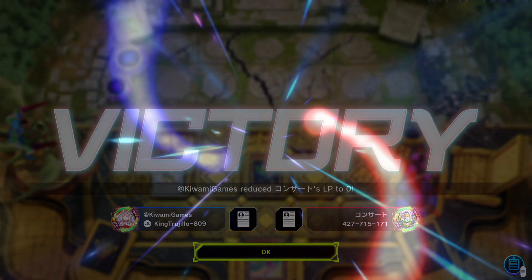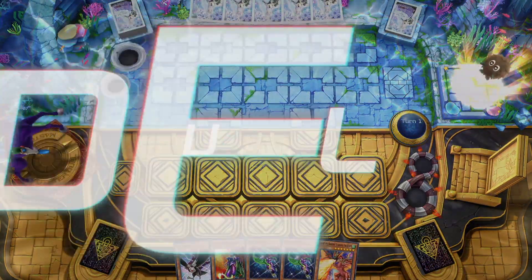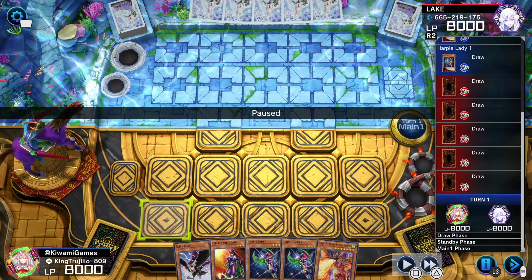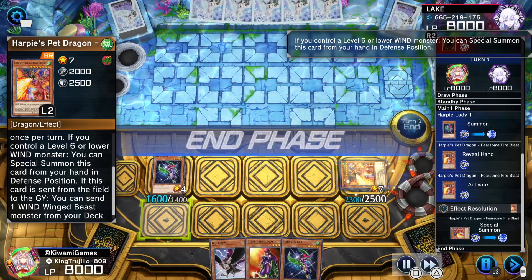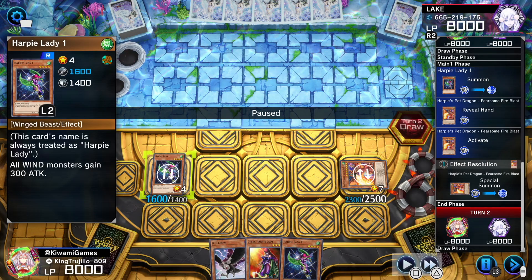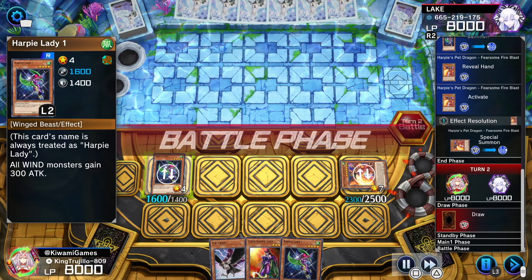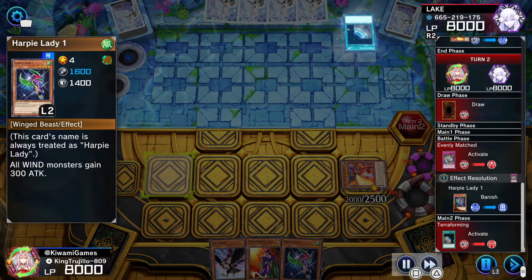What's up my people, welcome back! This time we're doing something a little different — we have Harpies, and our hand is kind of trash, but let's see what we can make. So we normal summon Harpy Lady, special summon our Harpy Pet Dragon Fearsome Fire Blast — this card can special summon itself when we control a level 6 or lower Wind monster. It becomes Harpy Lady while on the field and gives all Wind monsters a 300 attack boost. Nothing special, our hand is kind of trash. Then we get hit with Evenly Matched.